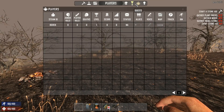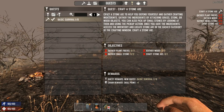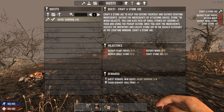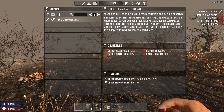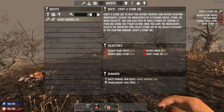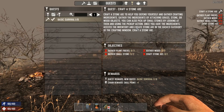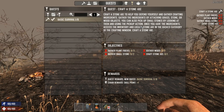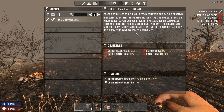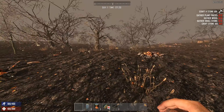Unfortunately we started in a really bad biome, but let's go into the inventory. The current quest is to craft a stone axe to help you defend yourself and gather crafting ingredients. Gather the ingredients by attacking grass, stone, or wood objects. You can also pick up small stones by looking at them and using the pickup action.